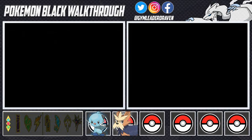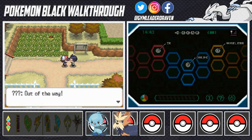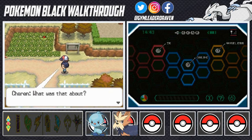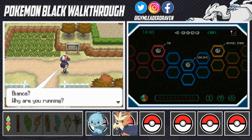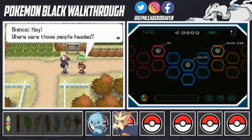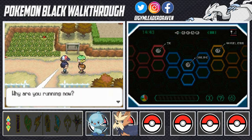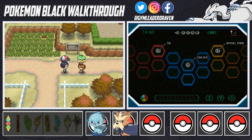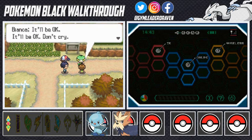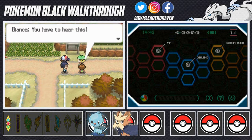After defeating Cheren, he says 'I see, so that's how you battle.' Then suddenly something is going on — Bianca is running with a friend. Those people were headed somewhere, and a little girl is upset about something. Bianca is running — oh seriously, those people run so fast. The little girl is crying about her Pokemon.